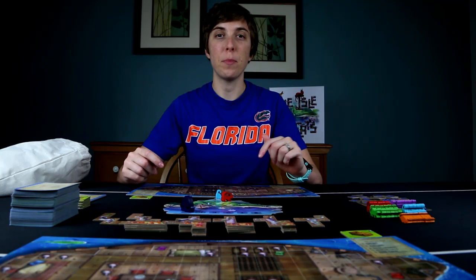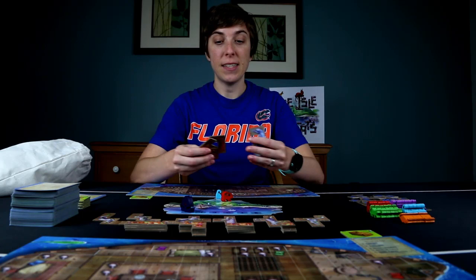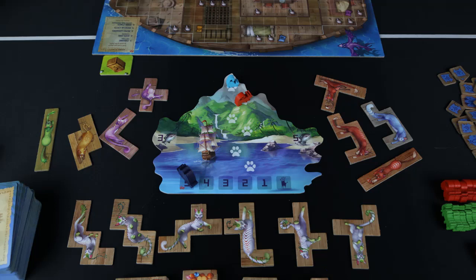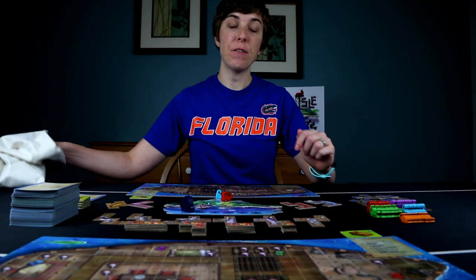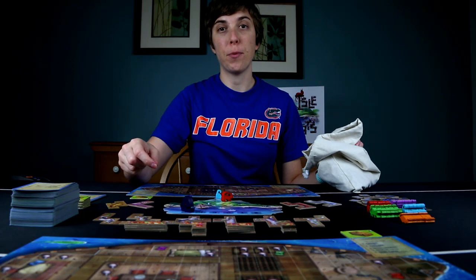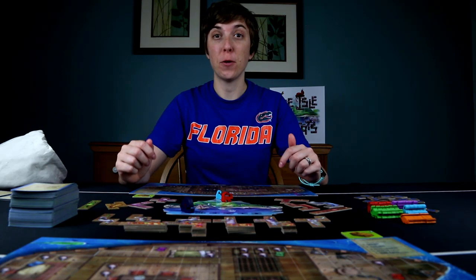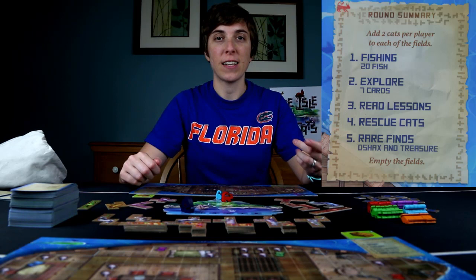Isle of Cats is played over five days, with each day being a round. To start each round, draw tiles from the bag and place them in the left and right fields on either side of the island — in a two-player game, four tiles per side. If you draw a rare treasure tile, place it below with the common treasures and keep drawing to fill the fields. Each round then has five phases: fishing, exploring, reading lessons, rescuing cats, and rare finds.